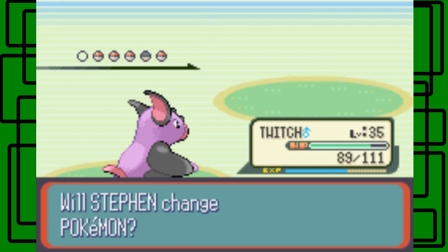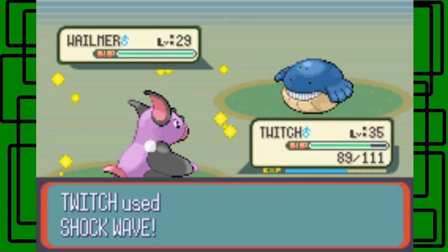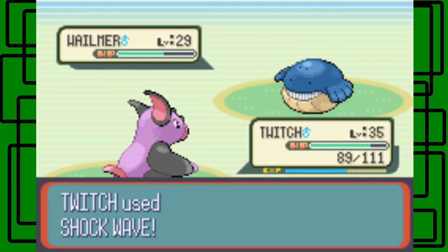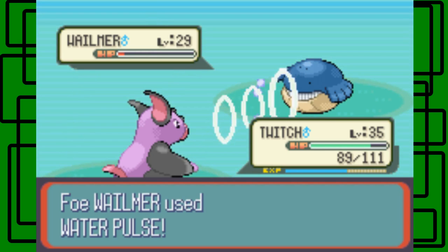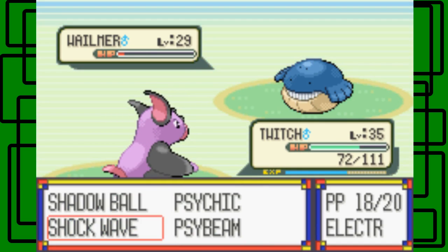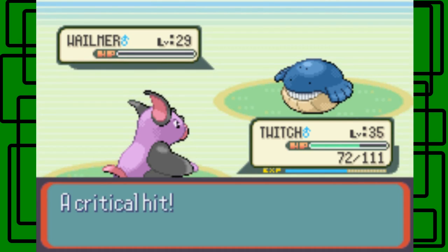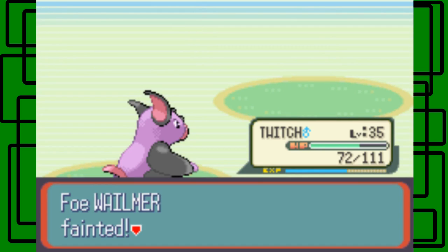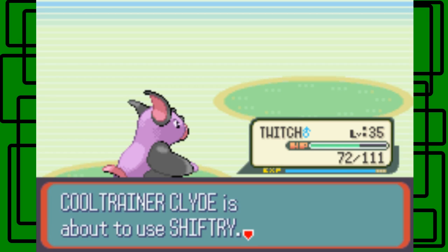He sends out Whiscash; we'll stay in. I don't think Shockwave will win it, but it'll do a decent amount of damage. This Whiscash is level 29 and male. It puts it in the red — awesome. I'll use Shadow Ball on it in case it heals, to weaken it down. Oh, you're not gonna heal? Good. It used Water Pulse. My window froze for a second. Twitch gained 850 experience points — that's awesome. Shiftry is next. It's a Dark type, so none of Twitch's Psychic moves will work. Best to switch out to Smokey.